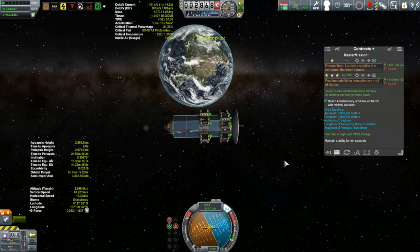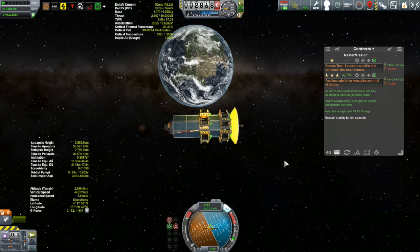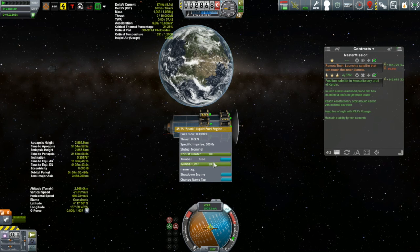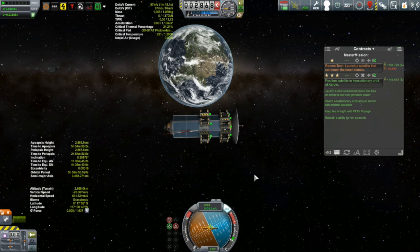Closing in on it now. The contract has just gone green! But I'm not satisfied with that — I'll continue to play with this until I get the period as close as I can to six hours, because I want this thing in an orbit where it stays pretty much in the same position relative to Kerbin. I'll also fix the inclination, getting it as close as I can to zero, but I won't be showing that since you've seen me do it before.